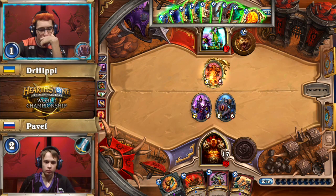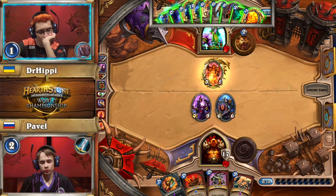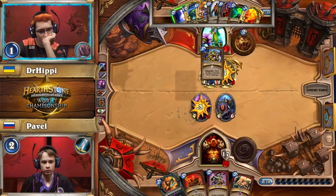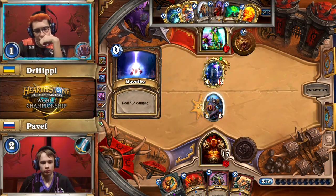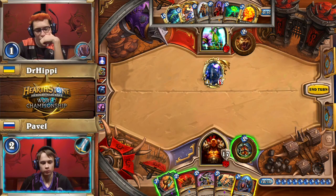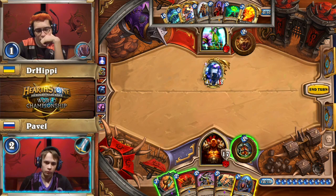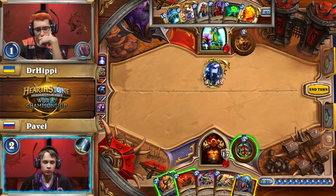Dr. Hippie is on the ropes. He's got Malygos, Moonfire, and Living Roots — he could clear the board with those, with Fandral trading into the Doom Caller. Malygos would be on the board, which would mean C'Thun would not kill him because he'd have enough health on board to survive. Because Dr. Hippie got the double Raven Idol — picking up Medivh and Lord of the Arena — he can try an attrition game even if Malygos gets killed. He plays around Brawl by keeping only Malygos on board, forcing Pavel to have direct removal — Shield Slam or Execute.